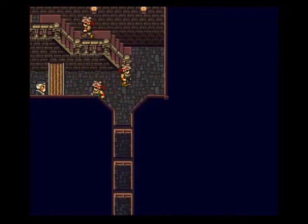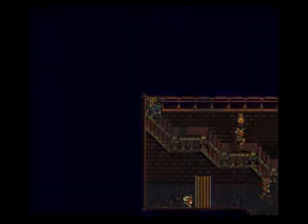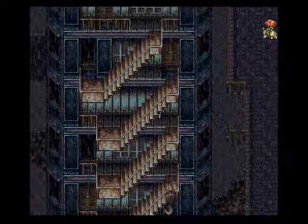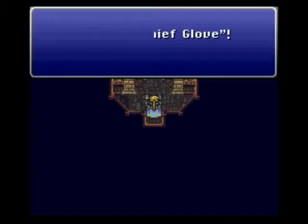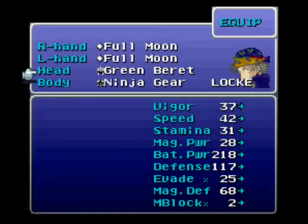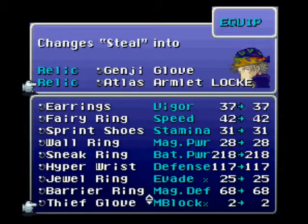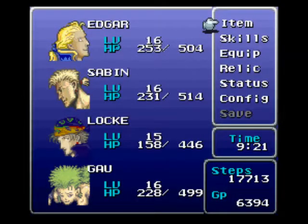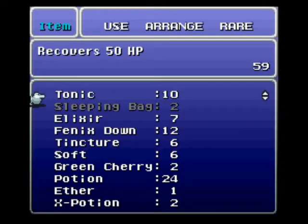Just want to follow these guys up here. Let's go up here. Now I might miss something here because I'm not really sure — I mean I've done test runs up here. And there we get the thief glove for Locke. It changes the steal into capture, and what capture does is it allows you to use the fight command while you're stealing. So you could use that with the thief knife and the sneak ring, and you'll be doing some damage. But I don't think that's necessary — we don't have really anything to steal.